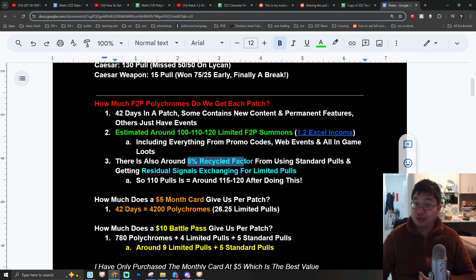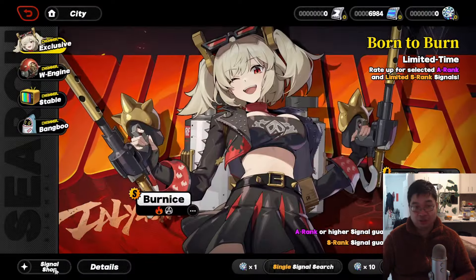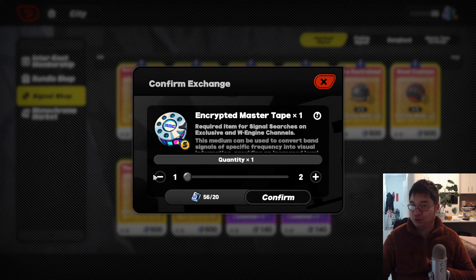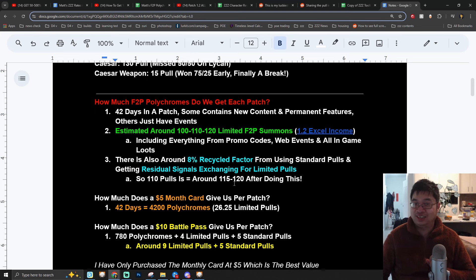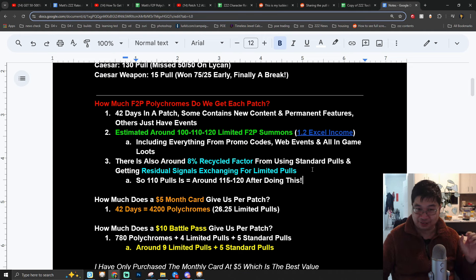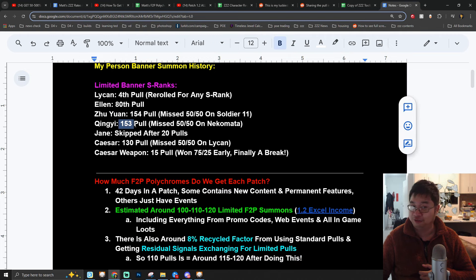There is also the recycling factor, which is around 8%. As you summon for characters, you receive residual signals, and I have been using residual signals to buy additional limited banner summons. Those residual signals are essentially an 8% refunding factor for your summons. This is why I can say comfortably that each patch you can get around 115 to 120 summons after you spend everything in the residual shop — similar to Genshin Impact or Honkai: Star Rail, where the developers purposely made freebies equate to around 120 summons, but just short of the 150 needed.